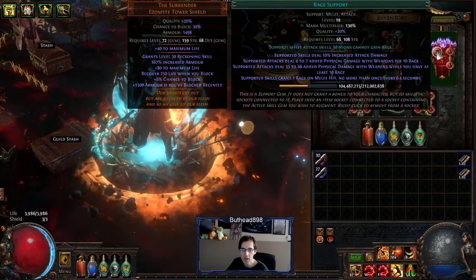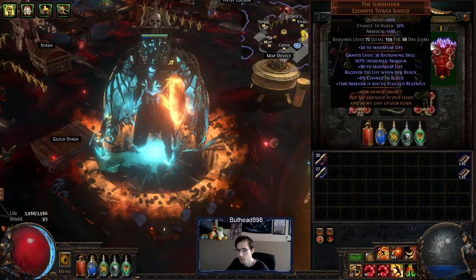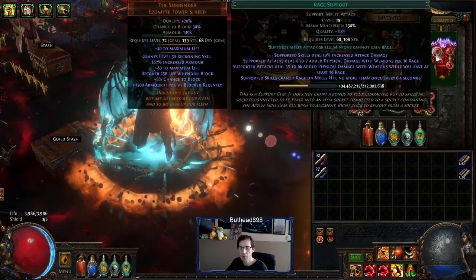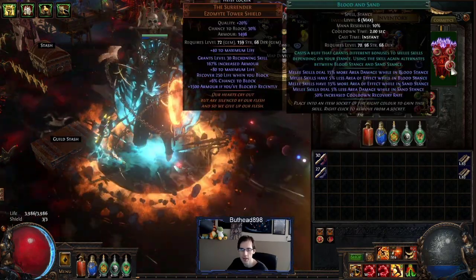Same shield. The Rage gem in here is just a placeholder for something else — it'll probably end up being one of the golems. I just hate summoning them because they die so fast, so I'll just put this in here to start leveling. War Banner and Blood and Sand are in here too.